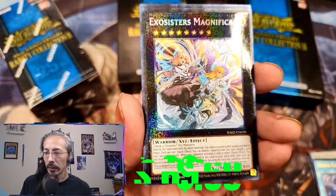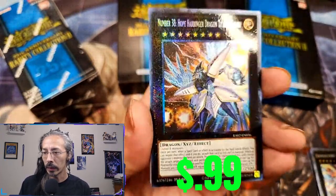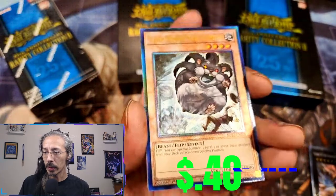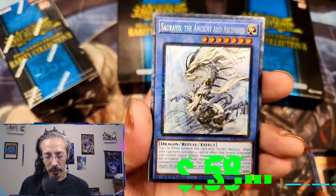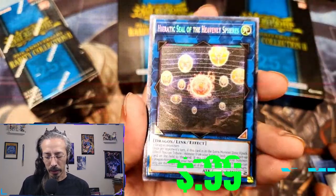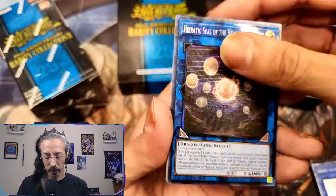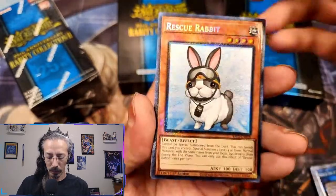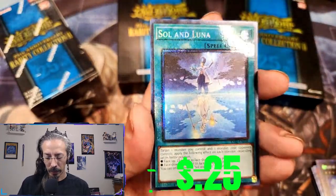We have an Exosister Magnifica, and a vast majority of all of these came from 'rip till you hit' full games on Whatnot. We have a Number 38 Hope Harbinger, a Super Nimble Mega Hamster, a collector rare Seravis the Ancient and Ascended, a collector rare Hieratic Seal of the Heavenly Spheres — and yes, this is a dragon as you can see right there — a super cute collector rare Rescue Rabbit, and a platinum secret rare Number 60 Dugares the Timeless.